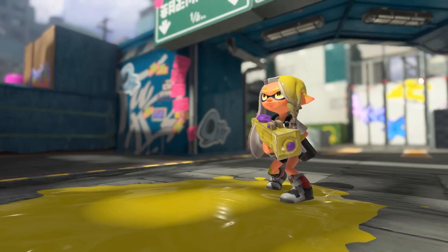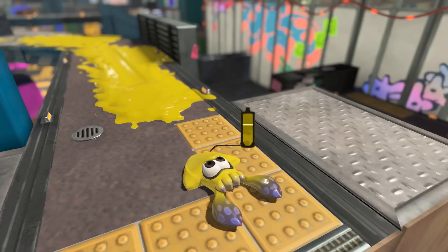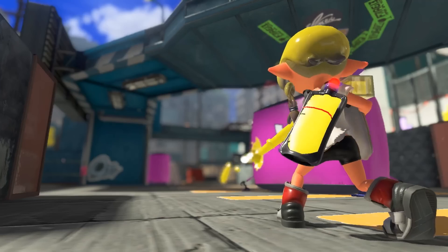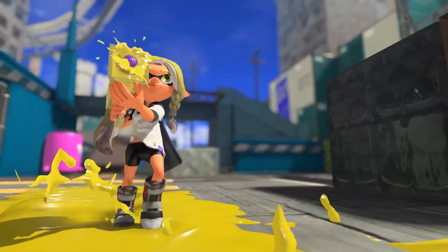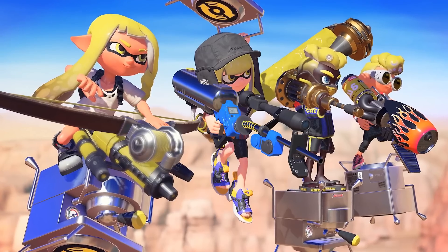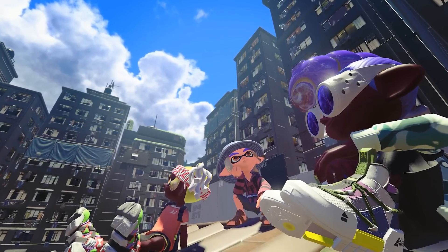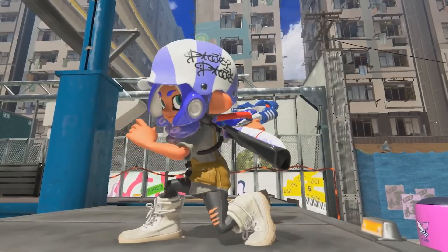We're simply fascinated by what these inklings can do. They can splat ink in kid form, and smoothly swim through it in squid form. They've been studying their biology day and night. I like how they're always fascinated by these squid kids — like, every time, every game, it's always like, holy crap! Today, we'd like to share some new findings on these inklings while providing summaries throughout. I see some graphical improvements. Look how shiny that is.